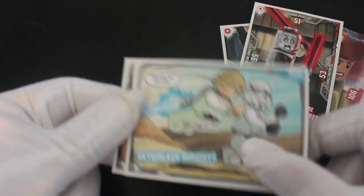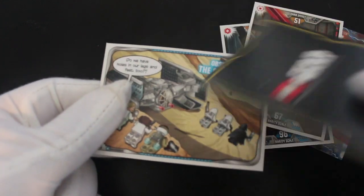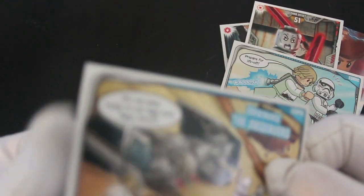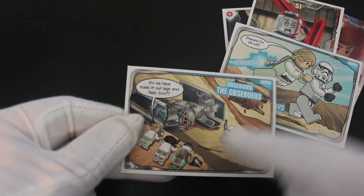Skywalker Airways — prepare for liftoff! I've never seen Luke Skywalker with a rocket pack on. I think they're taking the mickey with that one. Do the LEGO figures have holes in their legs and feet too?